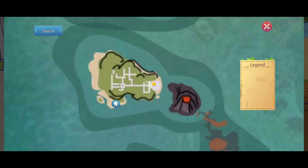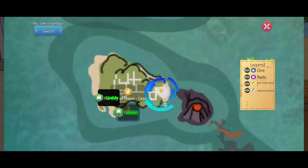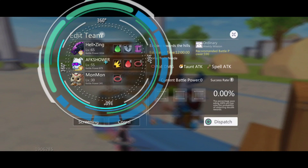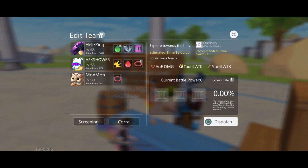Let me show you the map first — this is where you can find the NPC so you can start your companion adventure. The first thing you need to do is put in your idle pets, meaning the pets that you're not currently using.